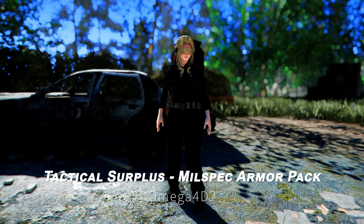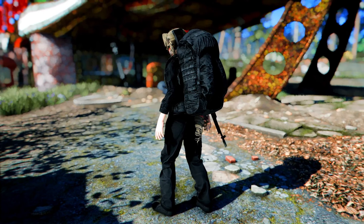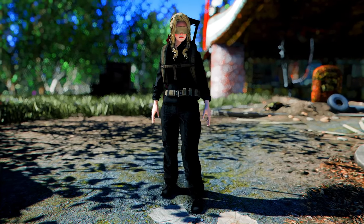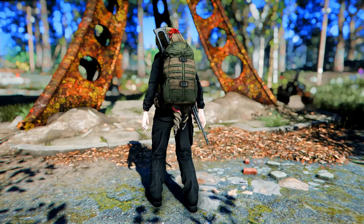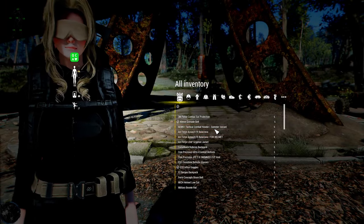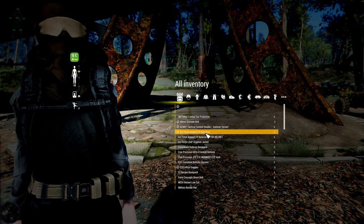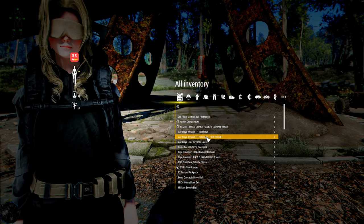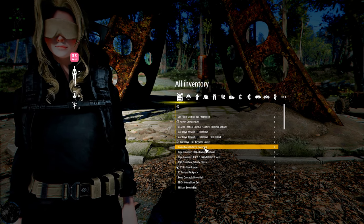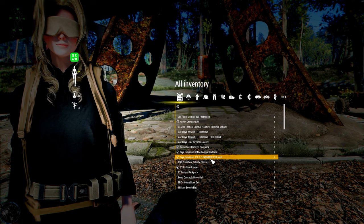Next up is Tactical Surplus, a mil-spec armor pack. This mod adds a variety of military-grade outfits to Fallout 4. The package features predominantly black designs, including outfits and backpacks, making them suitable for both male and female characters. It includes several types of mil-spec armor such as backpacks and goggles, allowing players to choose the best fit for different combat situations. With a range of customizable options, players can tailor the appearance and functionality of the armor to match their personal style.